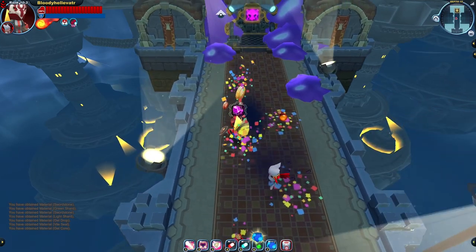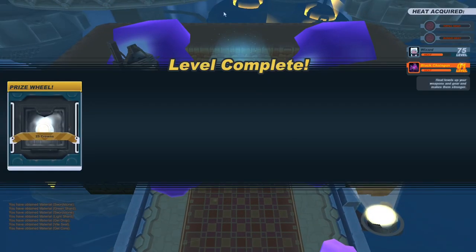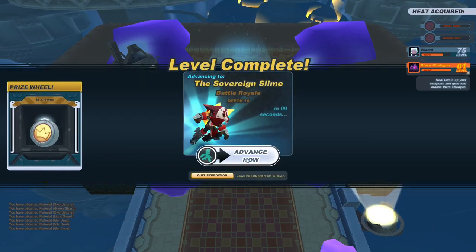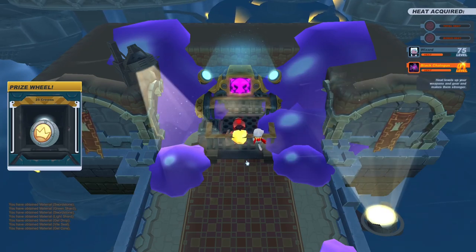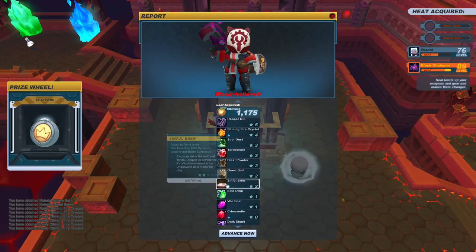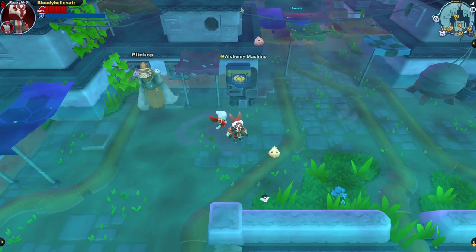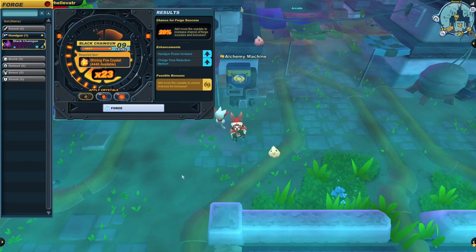I think you've already got a good idea on who I'm going to be using the Grim Repeater on during its field test. But first we've got to heat up this Black Chaingun to level 10. After running through the Firestorm Citadel with this weapon a few times, we've finally got our weapon up to level 9. Let's heat it up to level 10 and finally get our Grim Repeater.